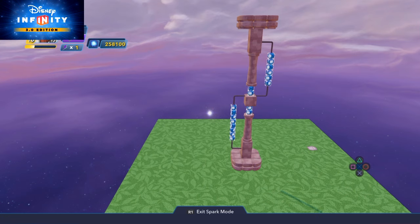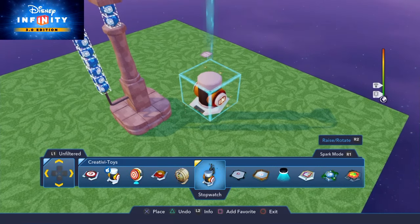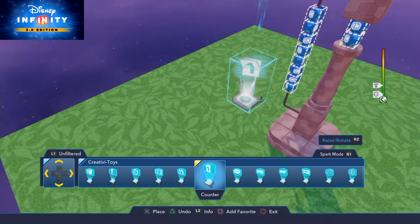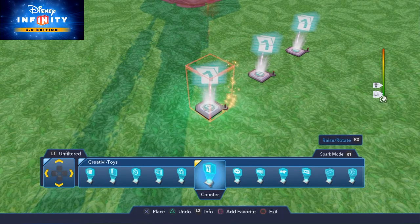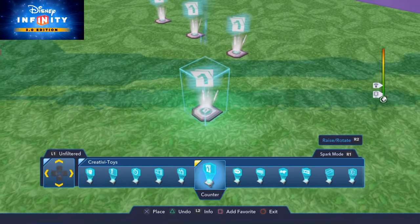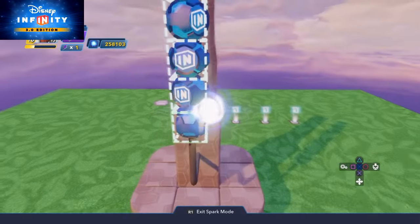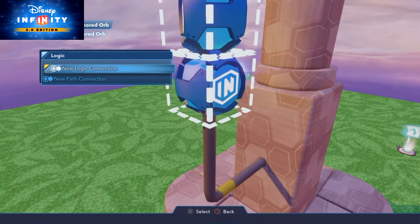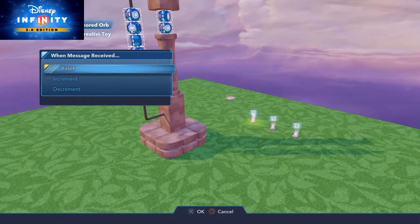We now need to know what happens when the user blows all the orbs up — we need to track explosions. We want different things to occur at different times when certain numbers are destroyed. Going back to creativity toys, I need three counters. These three counters are all going to count up to 18. It doesn't matter which orb you shoot — all orbs are connected to these counters, and every time you shoot one, each counter will increase by one.